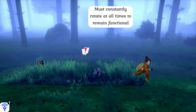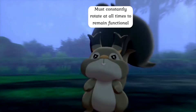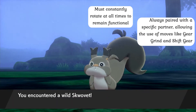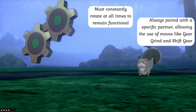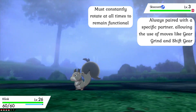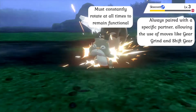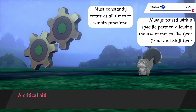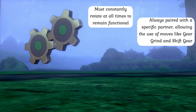Since Clink required kinetic energy to generate electricity, they must constantly rotate at all times to remain functional. Because a rotating gear cannot hope to sustain its movement without an outside force, Clink are bounded together in pairs that are mentally closer than twins, only ever pairing well with their original designed partner. Besides giving each unit the equivalent of two minds, this also grants Clink and their evolutions the ability to utilize the unique Gear Grind attack, which is completely unique to their family, and the Shift Gear technique.